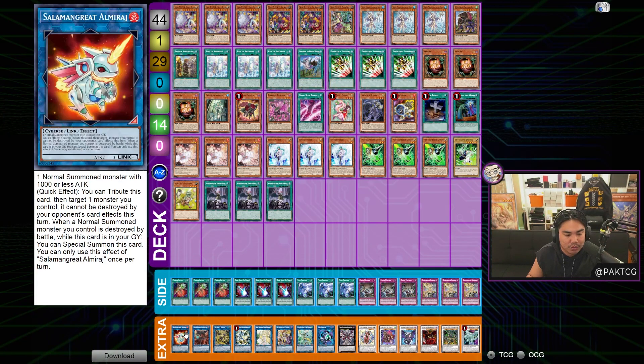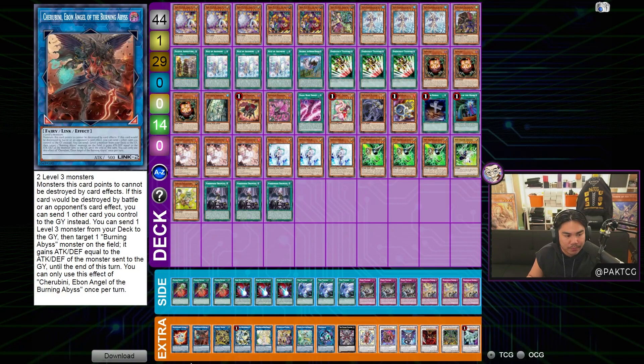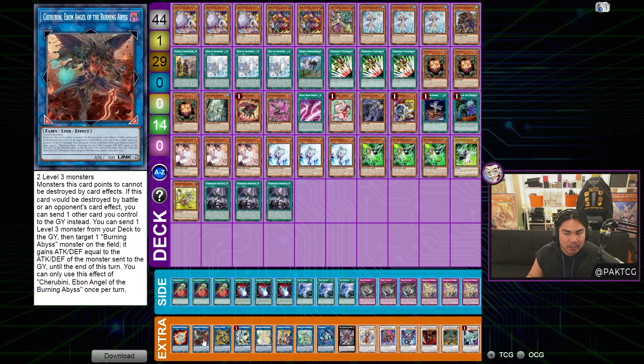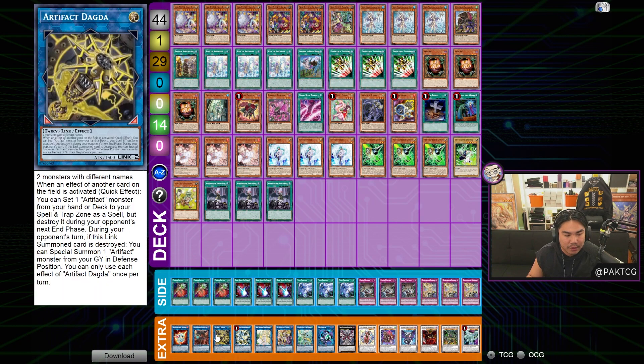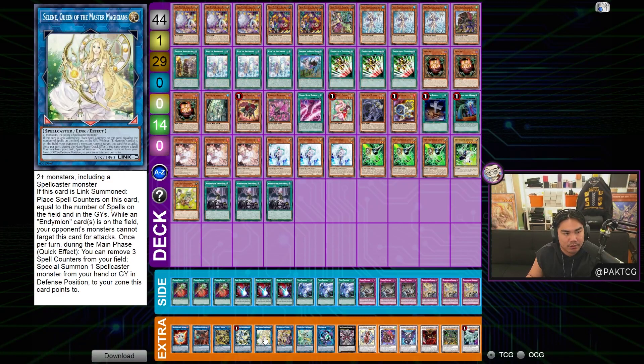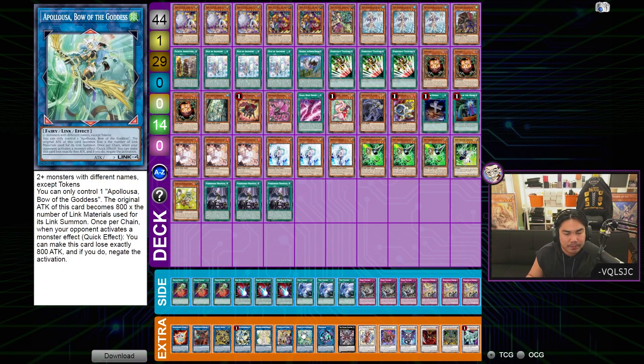In the extra deck, he plays Almaraj and Chirubini. Almaraj is a great way to convert Sangan into a one-card Fiber. Chirubini has a protection effect people forget: monsters this card points to cannot be destroyed by card effects. So if you establish Chirubini and activate Rites, placing the Right Token in a zone Chirubini points to, you can protect it from Token Collector. He also plays Dagda for the Scythe lock and Red Rose combo, Selene and Access Code for the OTK, Valor and Snow for Spellcaster access, and Apalooza as a backup plan.